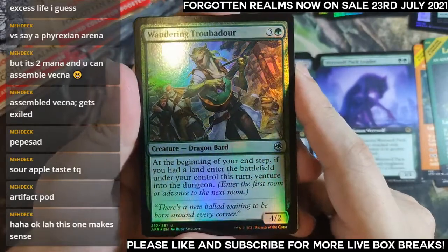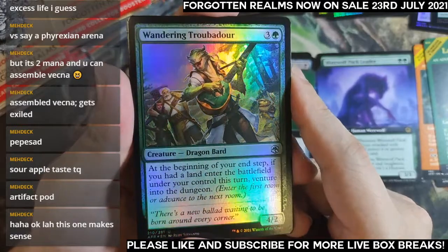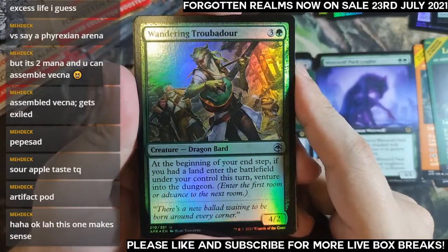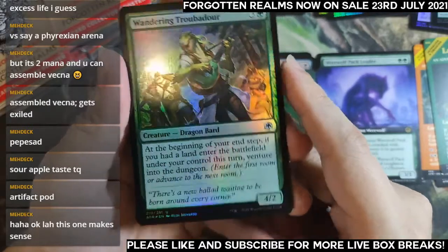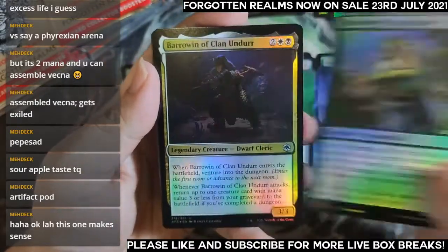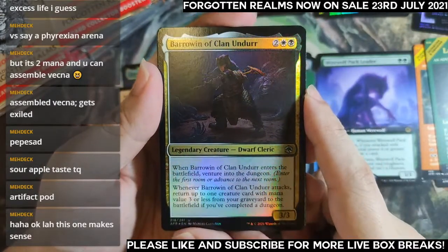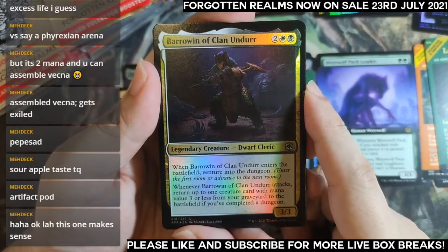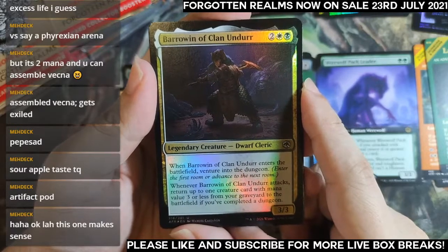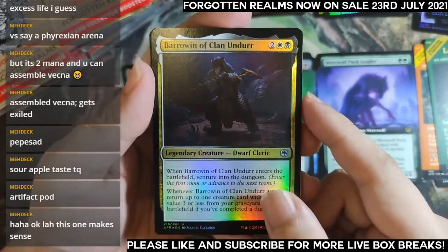Wandering Troubadour — 4/2. This is a very effective dungeon card because you just need to play a land and you get to trigger the venture every turn. Berylwyn of Clan Undor: enters battlefield, venture; if you completed a dungeon, return a card; whenever it attacks, three mana or less — pretty good dungeon payoff.